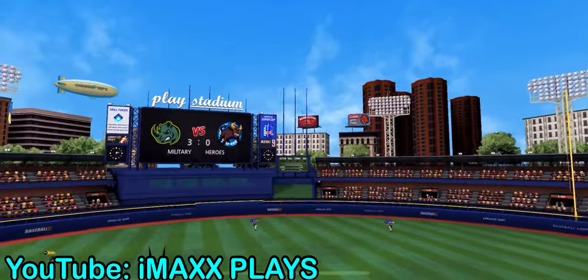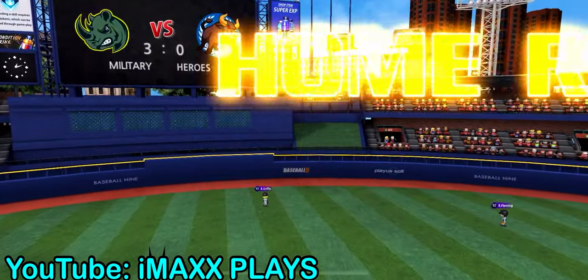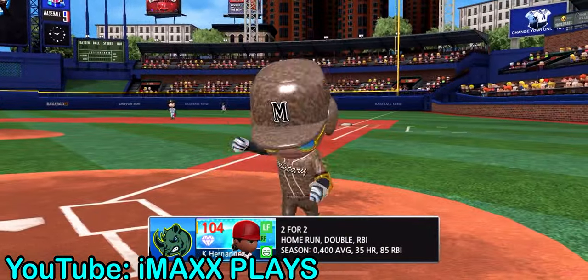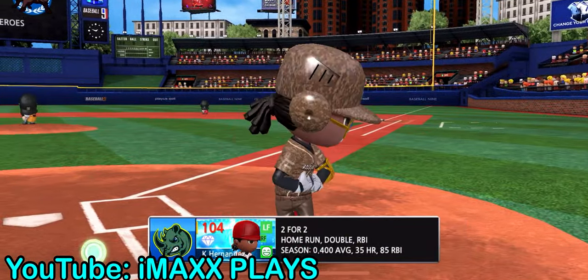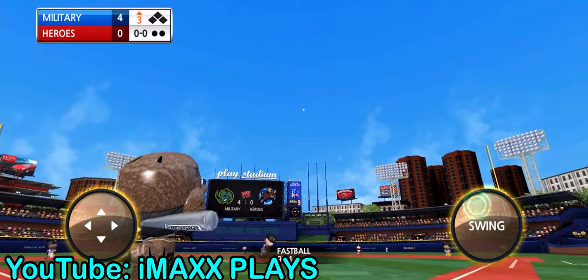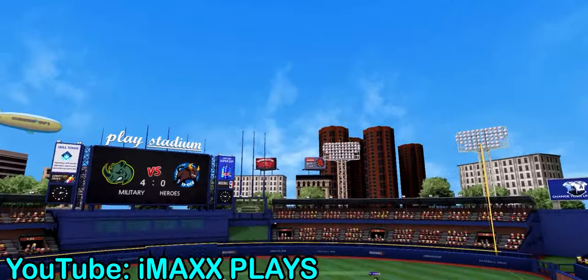Another home run! If you guys look back at the pitcher's life bar, it's going down little by little. Once it turns yellow, that's when it's the easiest to hit home runs off of them. But we just hit two back to back right now.